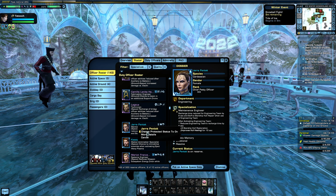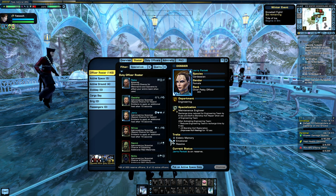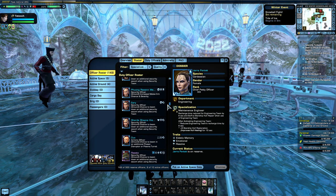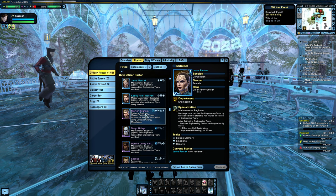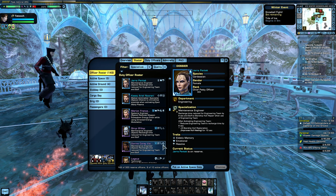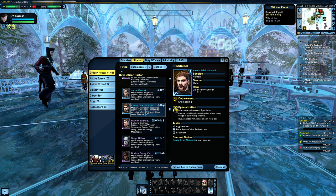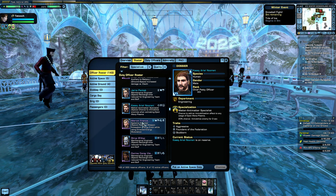They don't give you any way to batch process this. I've got 149 duty officers. I have to right-click on every single one of them and protect them to keep them from getting dumped into fleet projects, or just never donate officers to fleet projects. We have no way to do this more than one at a time — we have to right-click on one and select change protected status to on.